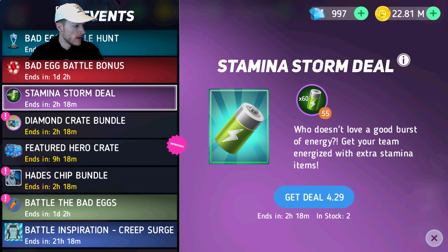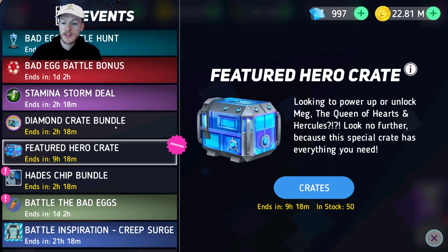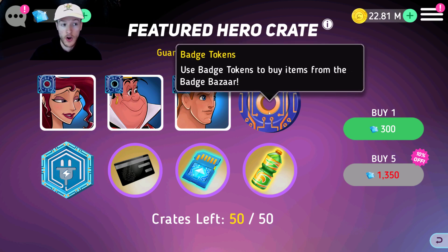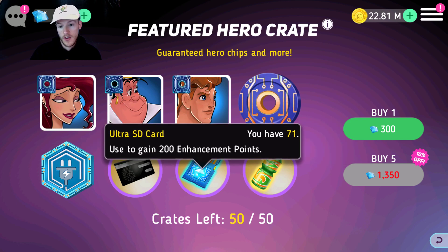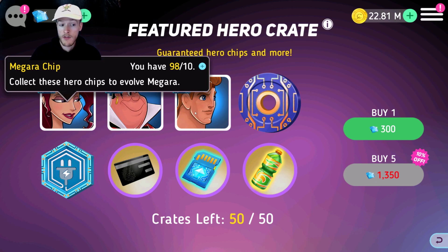There we go, I've changed it. If I go on to the featured hero crate — we've got the diamond crate deal, which is terrible because 100,000 coins doesn't go anywhere now since they've reset the game. And we've got the featured hero crate, which isn't bad because this is basically the only way to get anything in here. You only get these things you see here — those are good because you get badges, big XP potions. If you're proper into the arena PVP, it's an insane thing to get this power, and you also get free chips for characters who are pretty decent.